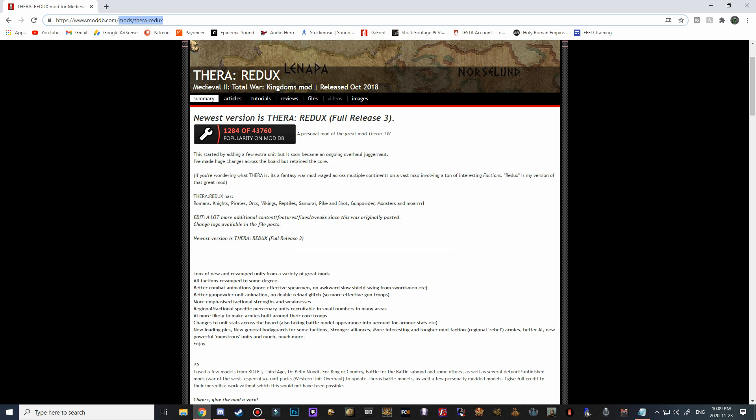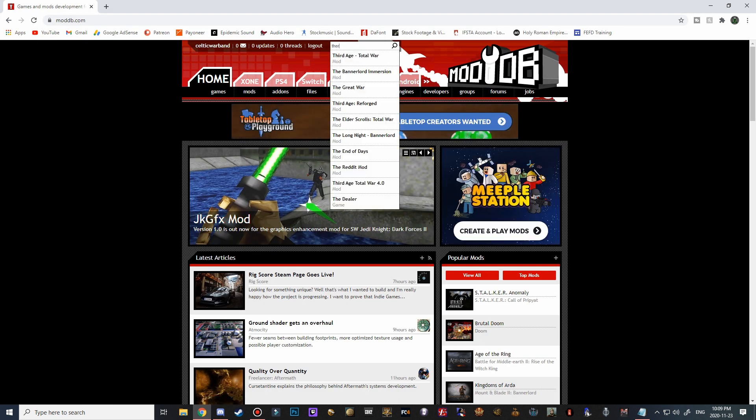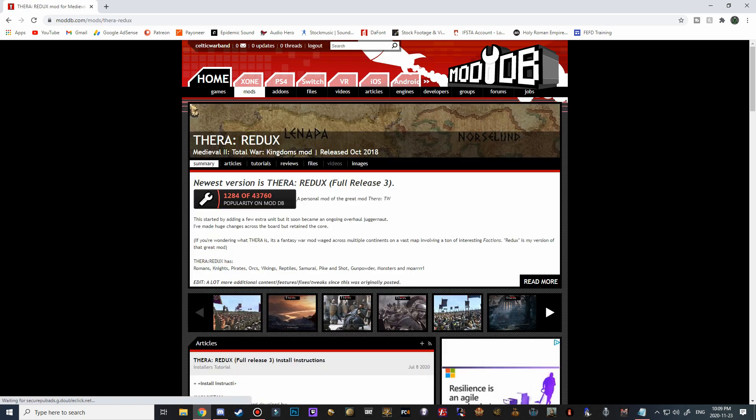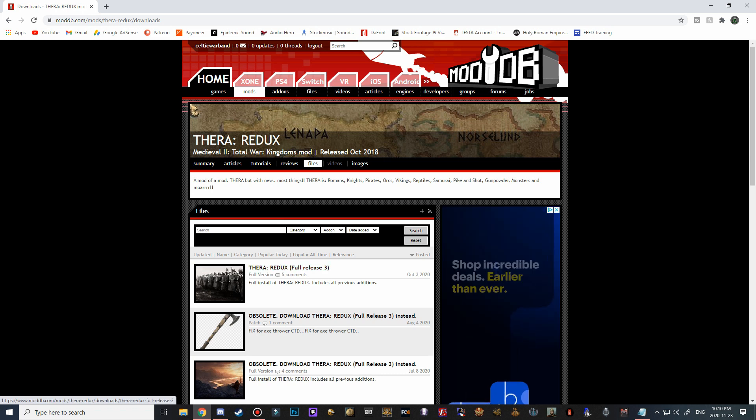I'm going to go to moddb.com and in the top search tab start typing in Terra Redux and it should be the first one to pop up. Then we're going to navigate over to the files tab and click the full release version 3, which only came out about a couple of months ago. Just click on that and hit download now.